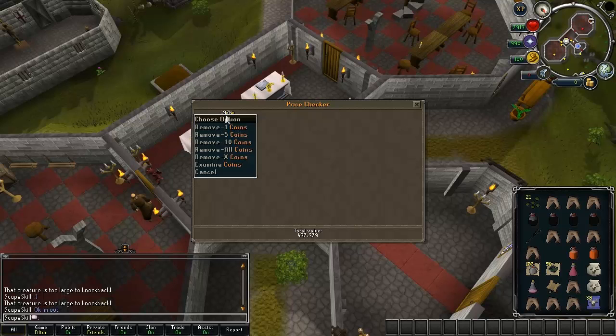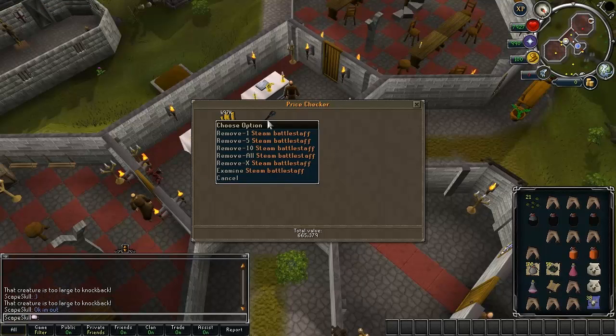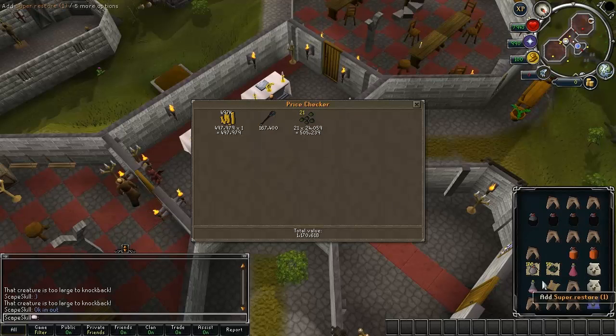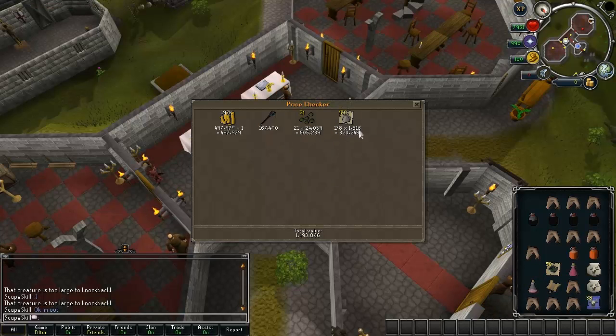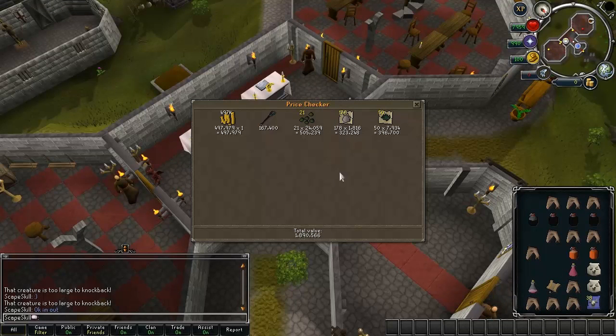I got pretty much 500k in cash. The Steam Battlestaff is the only drop - look at it, 167k. That's ridiculous - these used to be like a couple of million. I got 21 Lanterdime seeds, which are more than double the Steam Battlestaff. 178 Wines of Zamorak, which is a nice amount - it's worth picking them up. A lot of people just leave them on the floor, but it does add up after a while. And then the Lanterdimes, which adds up to 1.9 million total.